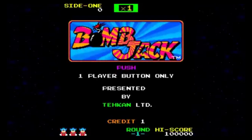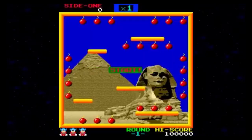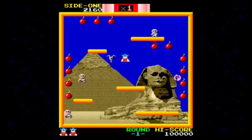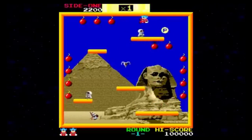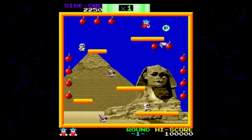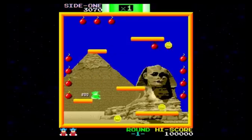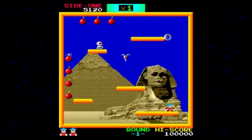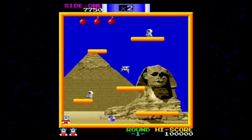Bomb Jack is a 1984 arcade platform game released by Tecmo, then known as Tekan, where the player controls the eponymous hero Bomb Jack as he jumps around the screen trying to collect and defuse bombs. Once one bomb is collected, the bombs will light up in sequence, and if a lit bomb is collected, another one lights up. Collecting the bombs will increase a bonus meter, and when this is completely filled up, a circular bouncing 'P' will appear on the screen, which will turn all enemies into bonus coins.